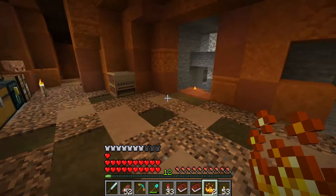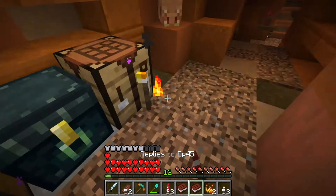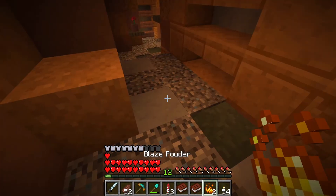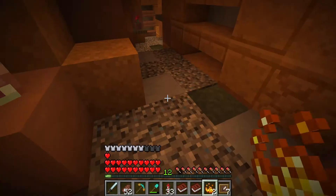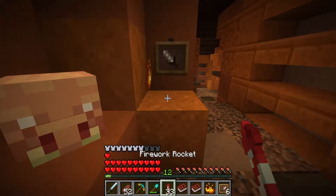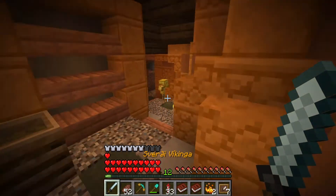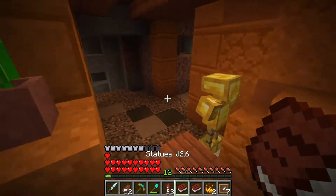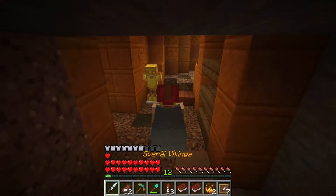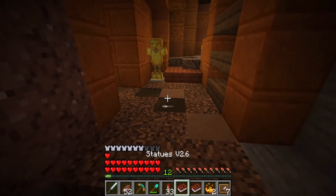Since we have Optifine installed, blaze powder and blaze rods will act as a light source. Here's an example — the problem is they don't work in item frames, so I'm not sure if these are going to work. The other reason I'm hesitant is because they rely on Optifine and there's no guarantee I'm always going to be using it.